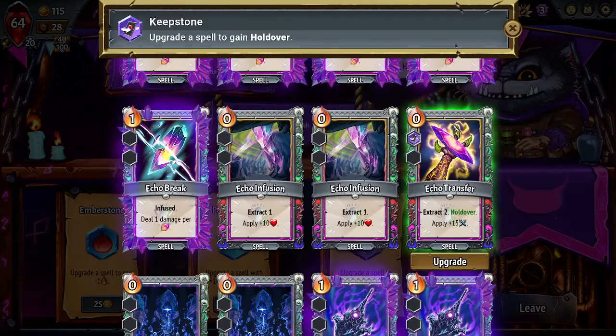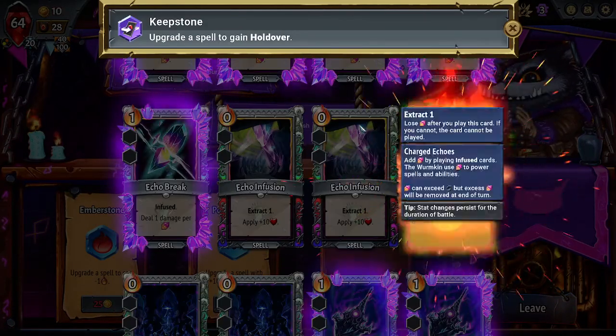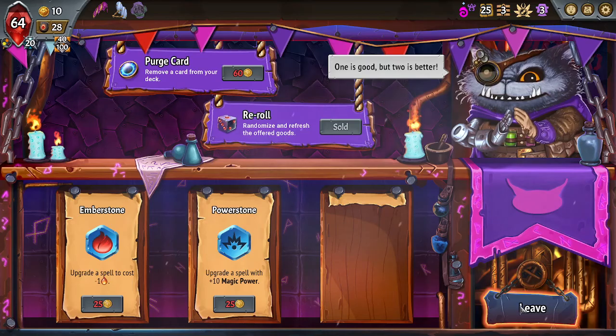Here's a fun game — what can you get from this Divine Horde that would make you take the Relic over getting the holdover here? Light's Gift is one of them, maybe, that I would consider it, but even then it's debatable. Yeah, none of these are it — none of those are what we want. We're going to take the holdover on Echo Transfer. We get a holdover on Infusion. I think this is kind of just GG here.